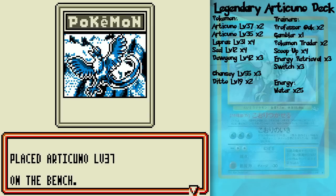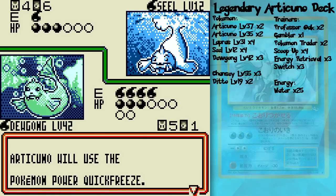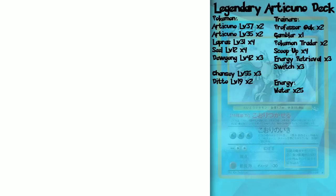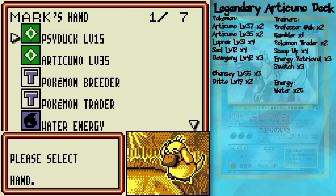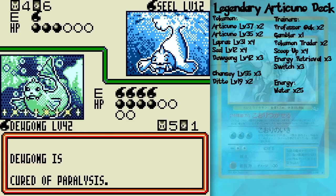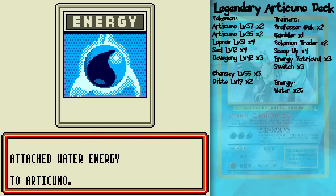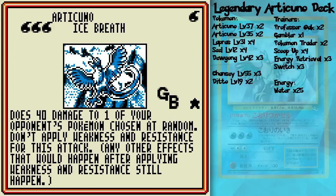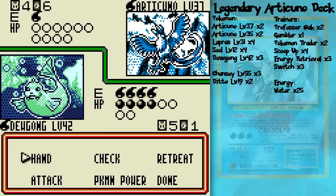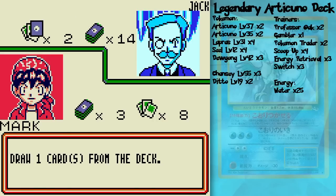Oh no, there's a Legendary Articuno! Finally! It can paralyze your active Pokémon if he gets heads — and oh, he got heads! Oh no! He might actually win! Nah, I don't think so. But this duel is going on for a while. I'll call it a turn, just hurry this along, because this duel is going a lot longer than I would expect from a Raindance deck. His other attack is a pretty decent one — Ice Breath — 40 damage to one of your opponent's Pokémon chosen at random. There's no escaping its Ice Breath. So you might as well just keep wailing at Articuno whenever it's out.